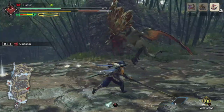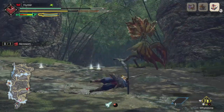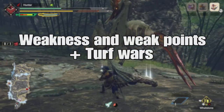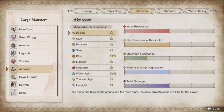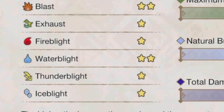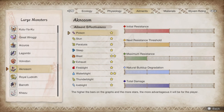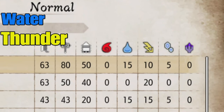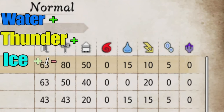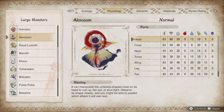Now let's talk about weaknesses, weak points, and turf wars. In terms of status effects, water and blast have the best output and buildup. For elemental weaknesses, water and thunder are most effective, so bring along anything with those elements. Ice isn't very effective and doesn't give much extra damage. Dragon and fire are completely useless against Acnosome.